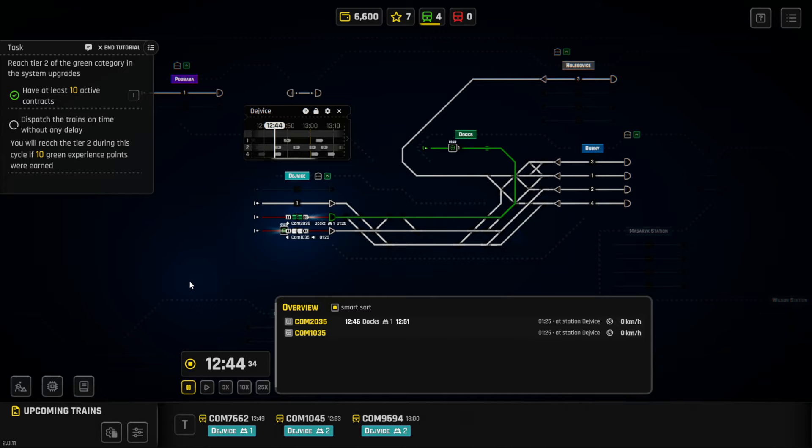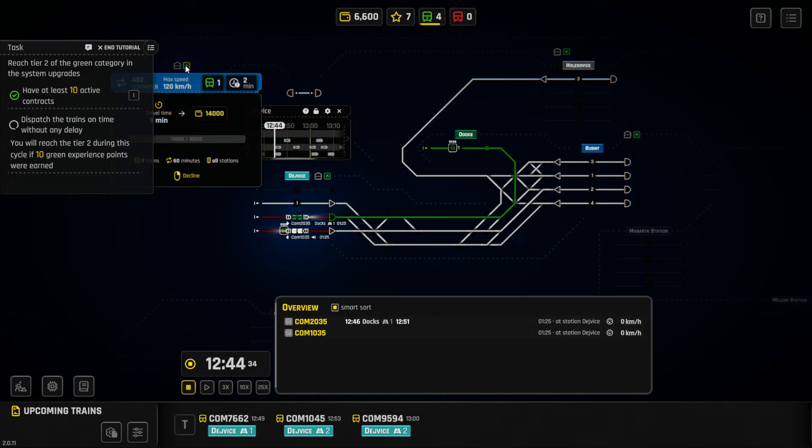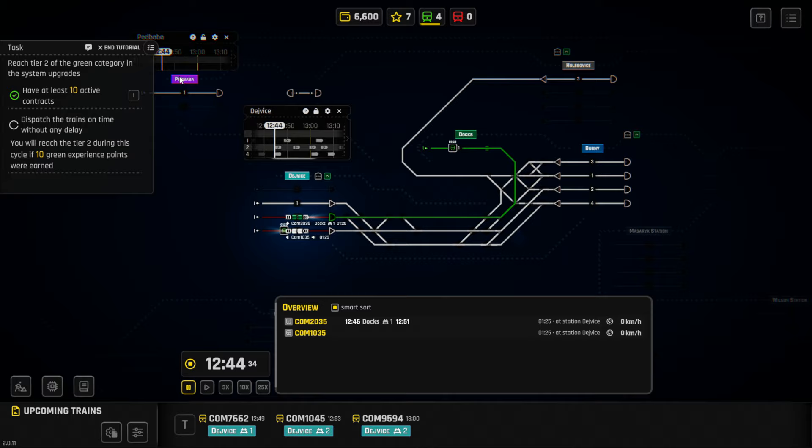Hey, Dark Sky here, and today we are playing Rail Route — a continuation from last time. Right now we're working on reaching tier two as a dispatcher, handling our trains and routes. We have a train that just came in and one going out to the docks to make some money. We're trying to raise cash so we can connect a route from Pod Baba down to Bubni, maybe connecting here and branching off so trains can bounce back and forth for extra income.